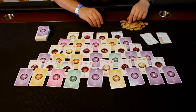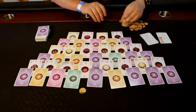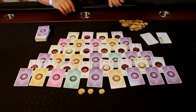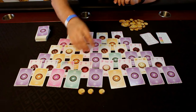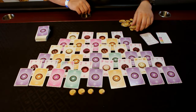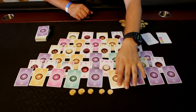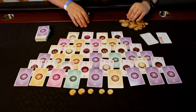Then, based on the number of players, you'll add a number of bonus tokens to the bottom. In a two player game, you'll add one two-value coin and two ones. In a three player game, you'll add another two-value coin, and in a four player game, you'll add another one-value coin. These are bonus coins given to players as they complete different orders.